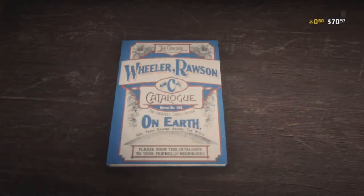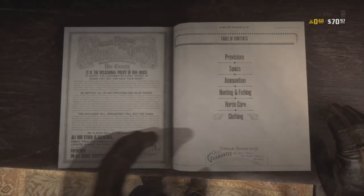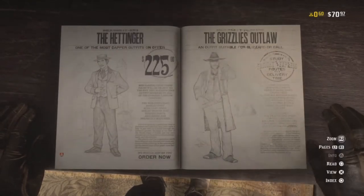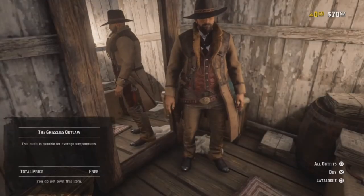Now this video is only for those who haven't done it yet, because I know some people will say they already did this. So what you got to do is go into any tailor store or any general store, go into the clothing section, go into the outfit section, and then scroll all the way towards the end.